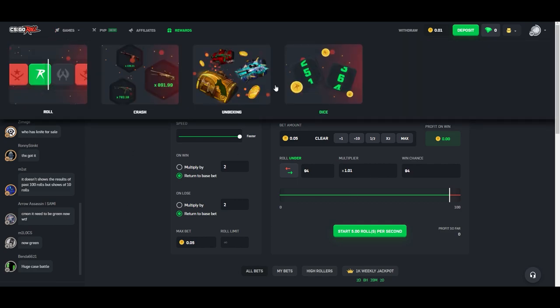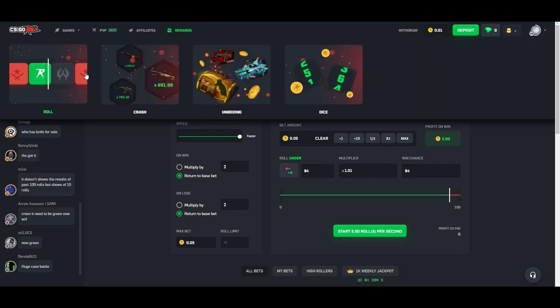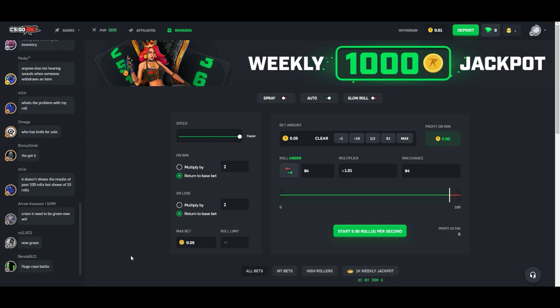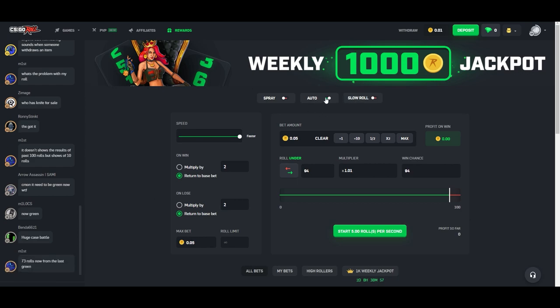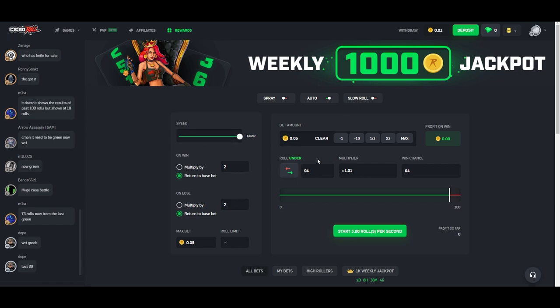Dice is the best way to do this because you can control your odds somewhat more than anything else. You could roll over and over, but this is really the best way to try and get a win. First, you want to make sure you're on auto versus slow roll or spray — spray shoots them all off at once, slow roll just takes ages. You want your speed set to faster so it goes as fast as possible.